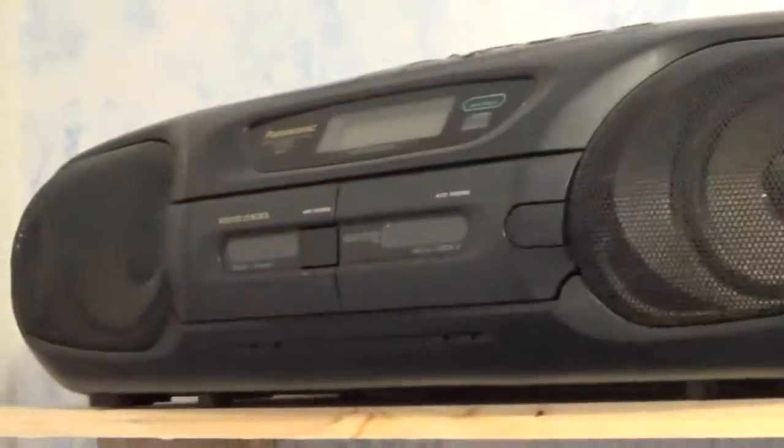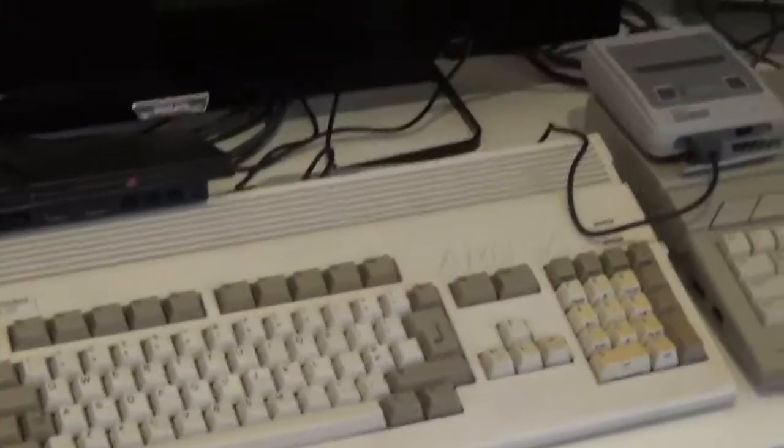Over this side, nice bit of 80s — or 90s — ghetto blaster up there. I want to pump out a few tunes. And I've got my CD collection — it's nearly all metal and rock. And then this is my systems over here. I've got my stable mates, the Amiga 1200 and 1040 STE.